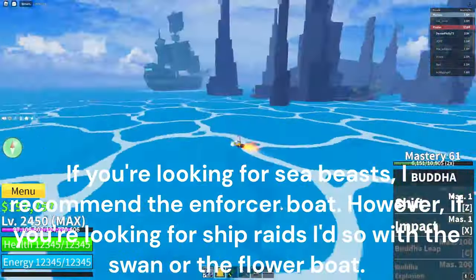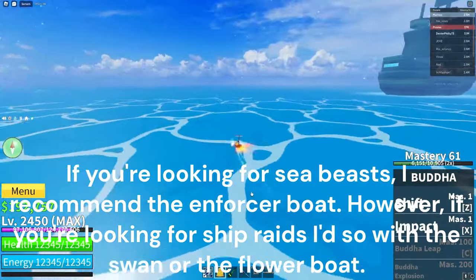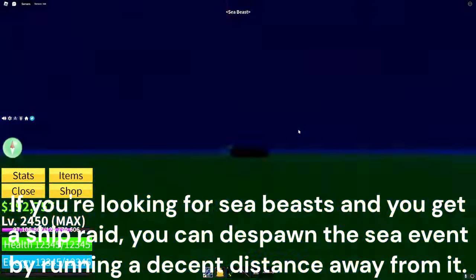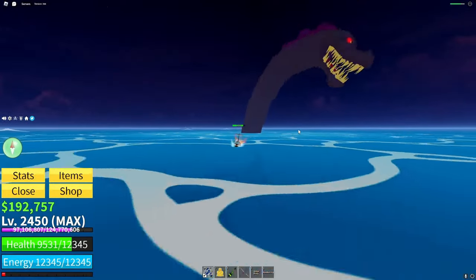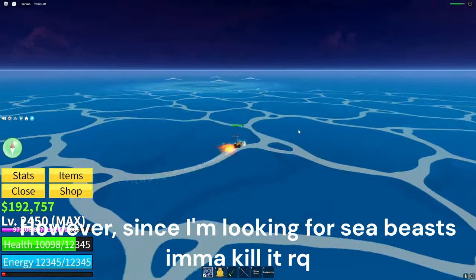If you're looking for sea beasts, I recommend the enforcer boat. However, if you're looking for ship raids I'd sail with the swan or the flower boat. If you're looking for sea beasts and you get a ship raid, you can despawn the sea event by running a decent distance away from it. However, since I'm looking for sea beasts I'ma kill it real quick.